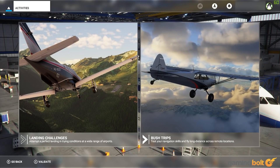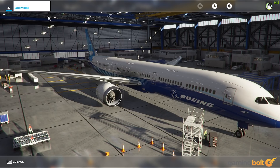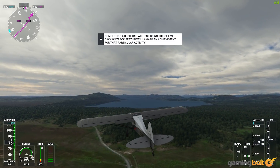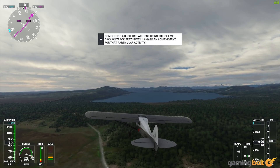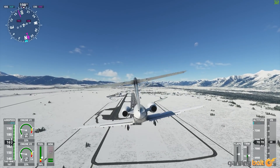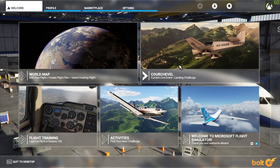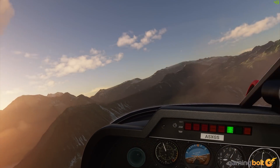Besides the option to travel anywhere you want, the game also offers a couple of other modes. One of them is the activities mode, which either puts you in a difficult landing scenario or bush trips that make you travel across long distances from point A to point B. I found the former to be quite addictive, as it presents a number of demanding landing scenarios with difficult twists and turns in terms of navigation and weather behavior. Be it landing in the strong winds of the Bahamas or making a halt in Jackson in the U.S., the landing challenges are easily one of the strongest points of this game. There are also live events, but at the time of writing this review, there was only one available in the form of a landing challenge. I expect more to be added by the time the game's launch servers go live.